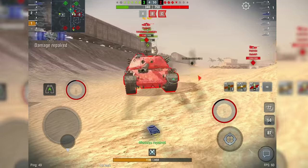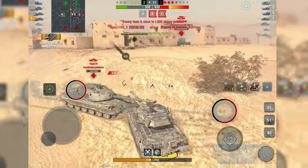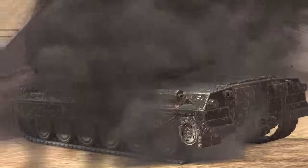A head-on encounter with a heavy will leave you unscathed if you actively move from side to side. This ritual tank dance will reduce the odds of enemy shells hitting your vehicle's vulnerable spots. So move it, move it.